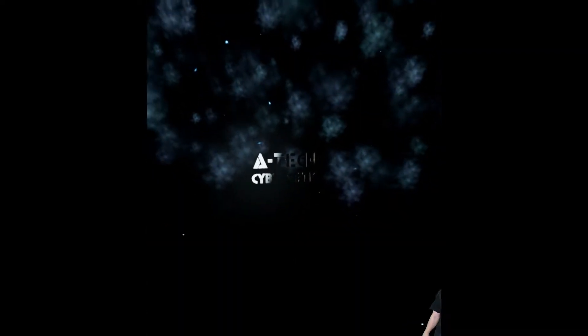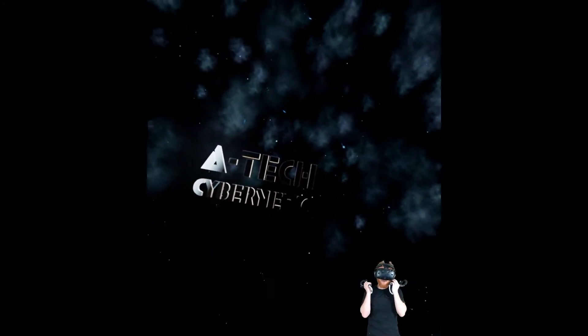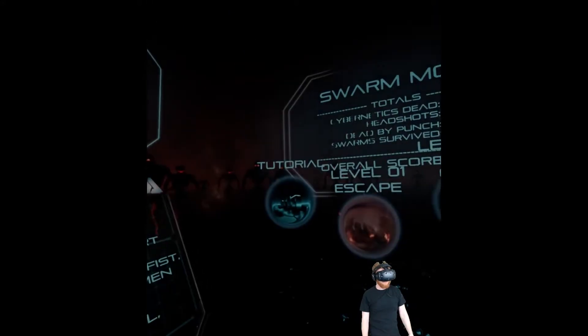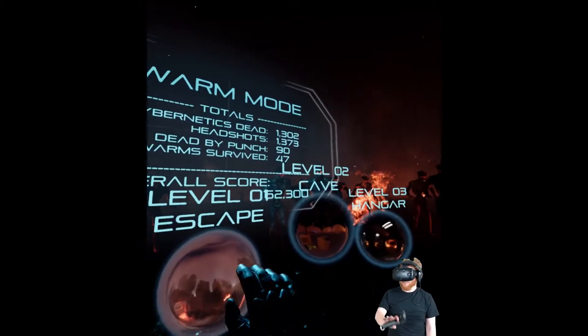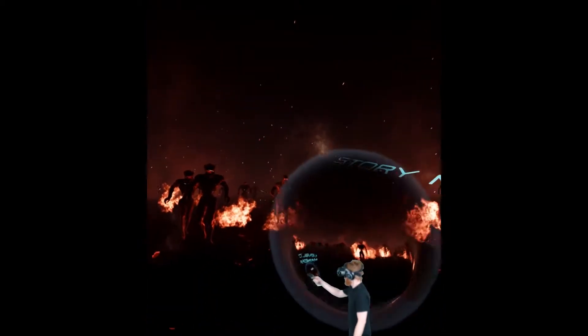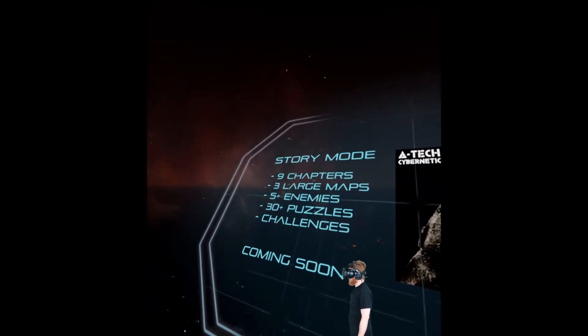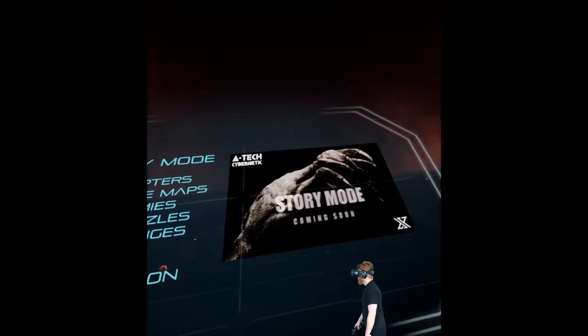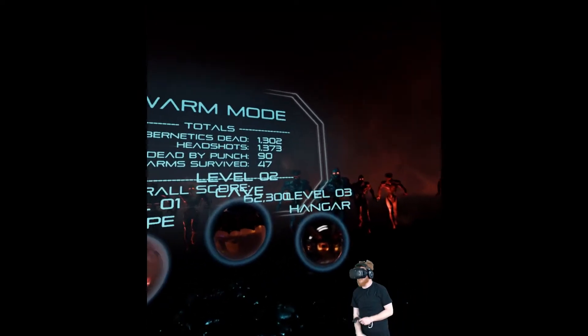12,000 points - not too bad. Go back to the menu, show you one of the other levels. I think I got pretty far in that - that's as far as I've gotten. I've seen the invisible guys and then I usually get overwhelmed after that. So you've got Escape, Cave, Hangar. Story mode says nine chapters, three large maps, five-plus enemies, thirty-plus puzzles, challenges - coming soon for full release. I'll show you the first level, Escape.